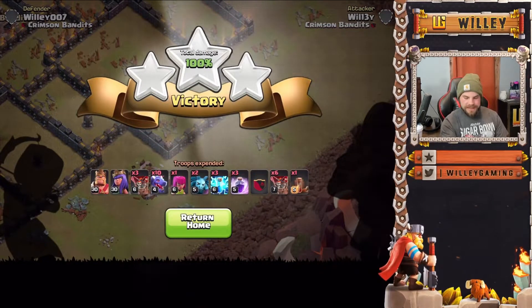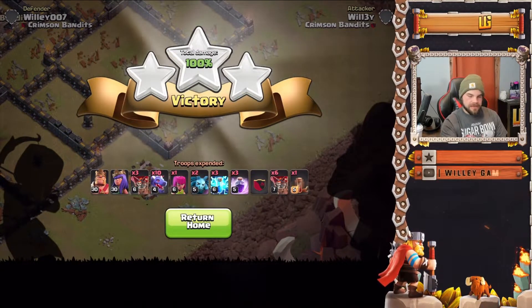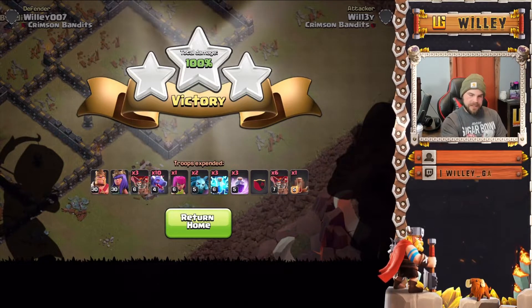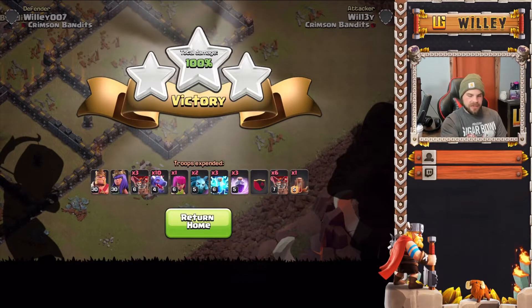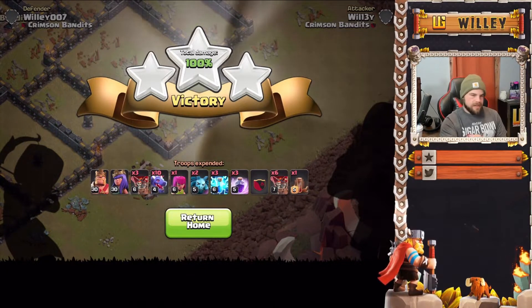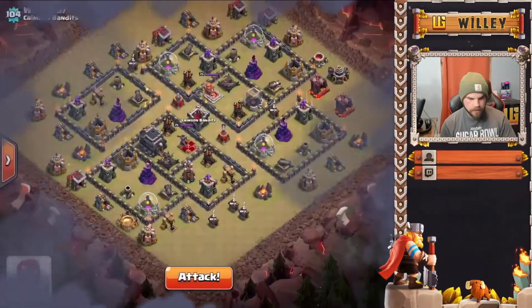Other things you can do with this army: you can do a brute force attack without taking any lightning spells for air defenses. For your clan castle, you can take a lava hound instead of balloons, another dragon, or basically any air troop to support your dragons. I think balloons are probably the best, lava hound is pretty good, and dragons are pretty good too. I wouldn't necessarily recommend minions. You could even take an electro dragon, though it may not get much value because it's so slow.